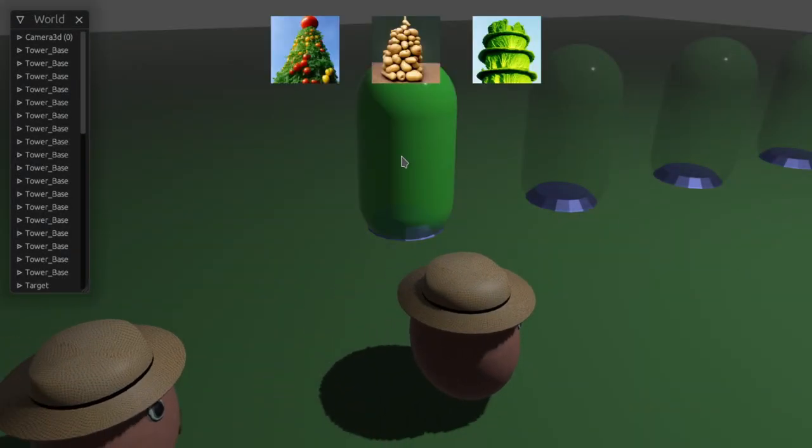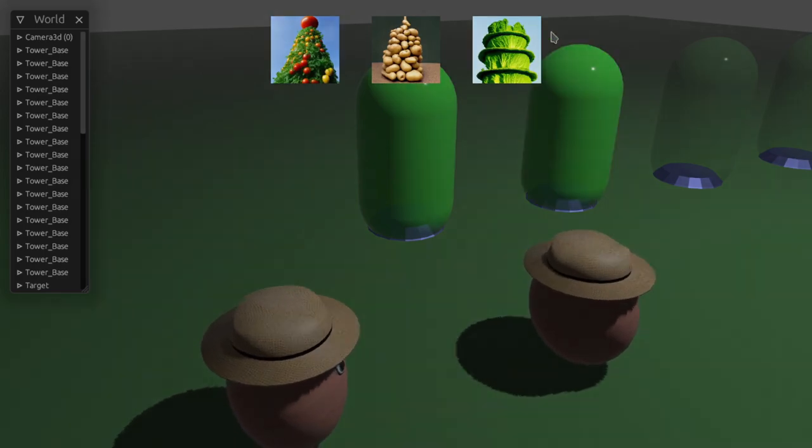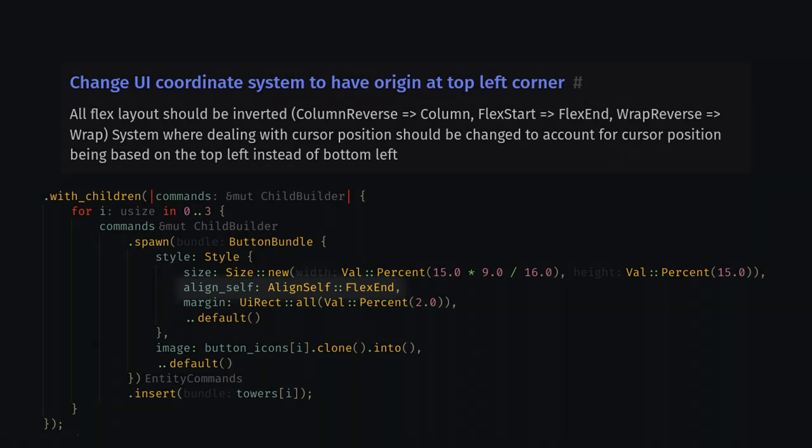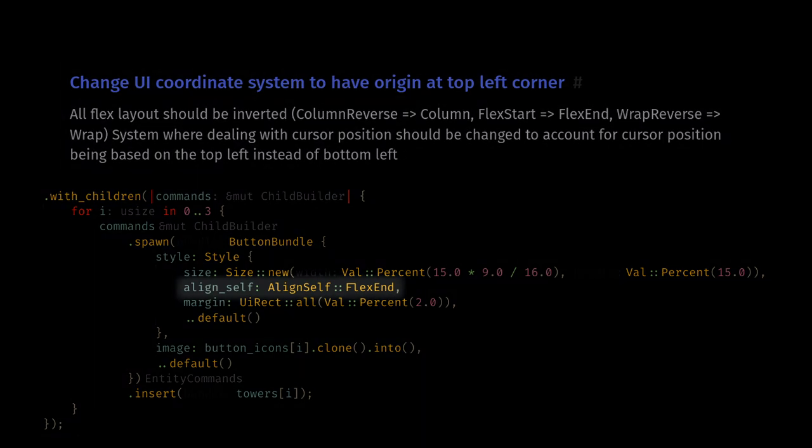Now the game plays, but our UI buttons are spawning at the top of the screen. This is the only silent change I've noticed in the new update — UI is now upside down from what it used to be, but it's in line with the reference page and the rest of the UI world.